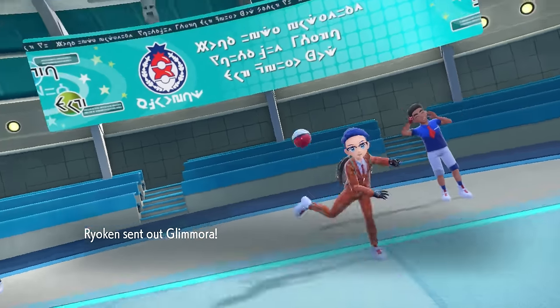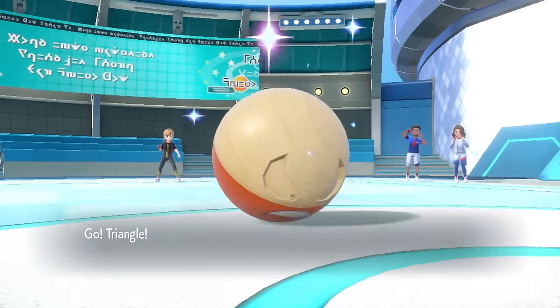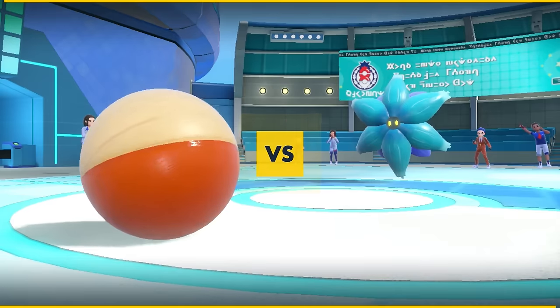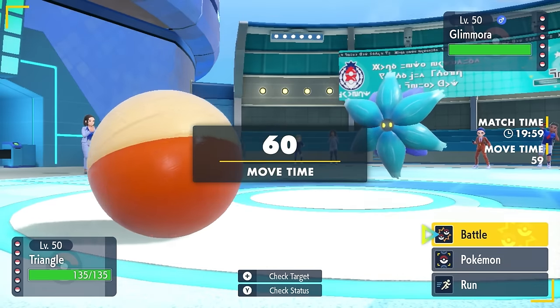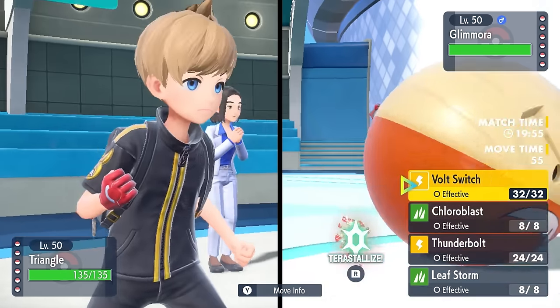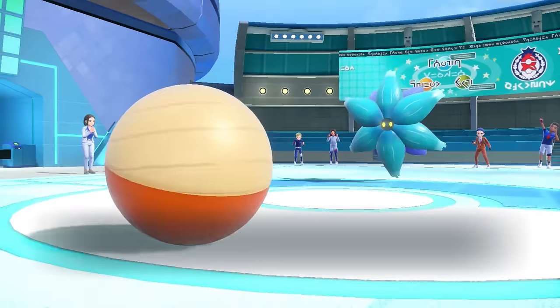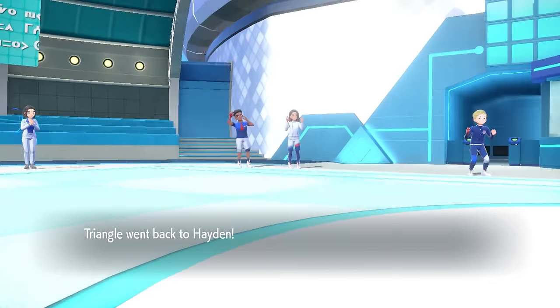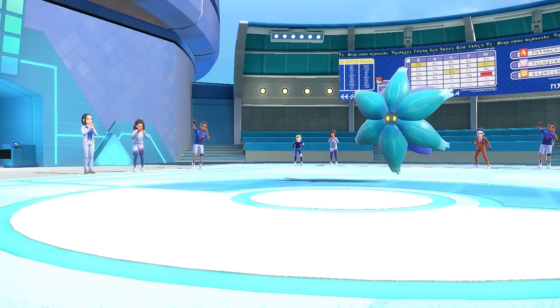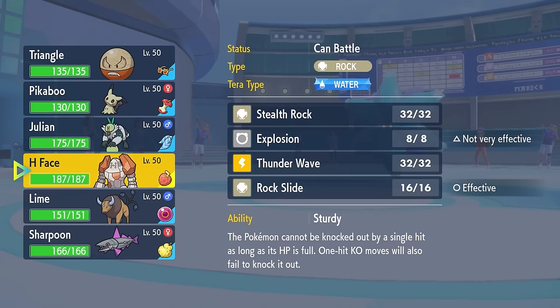My opponent is going to lead off with the Glamora. This thing is pretty bad for me, mostly because I don't have a grounded poison type to switch into toxic spikes, and I also don't have hazard removal, which is kind of bad. But I'm here for a good time, not a long time — I'll lead off with the Hisuian Electrode, who can go for a nice little Choice Specs Volt Switch pivot, which does like half to the thing. Maybe I can get away with this thing not having two layers of toxic spikes up at least.